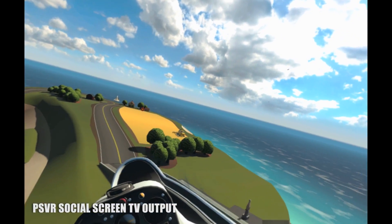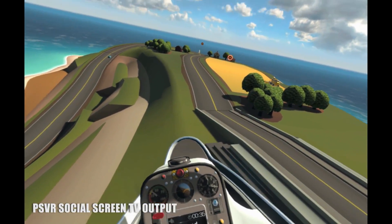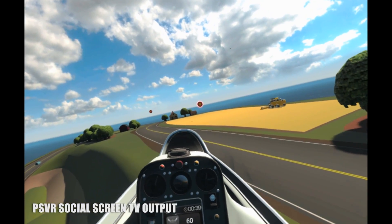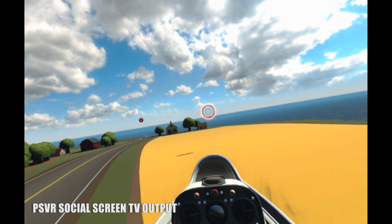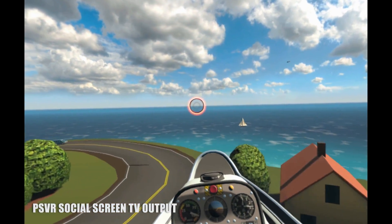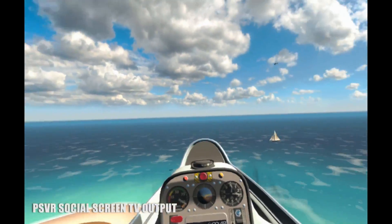Every challenge — whether it be flying through targets, shooting down balloons, racing, or photographing landmarks — rewards you with a medal and money. Buying new airports at each of the four islands unlocks new aircraft and new missions, and flying between airports in free flight mode is a nice break from the action.